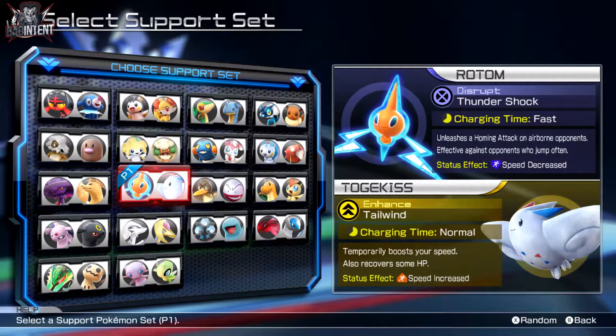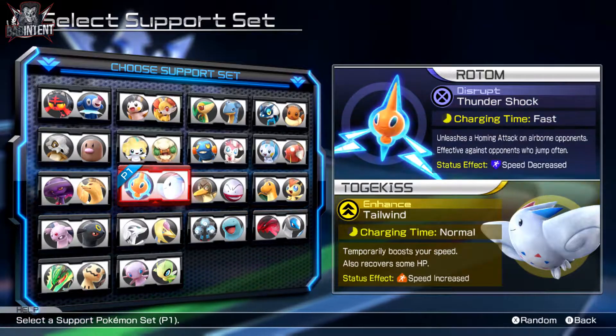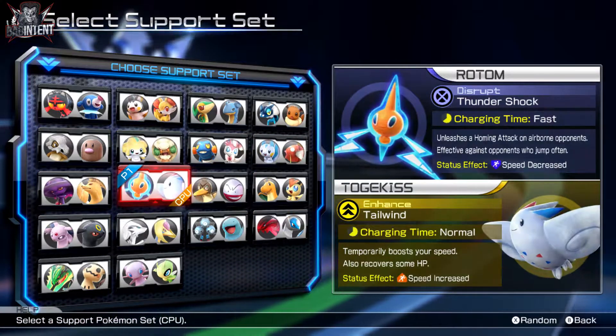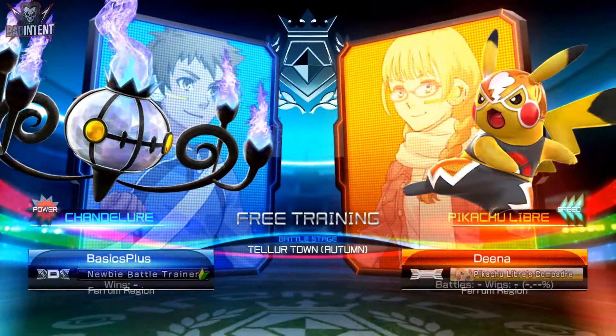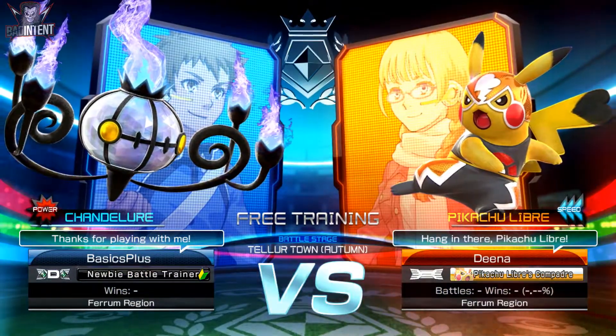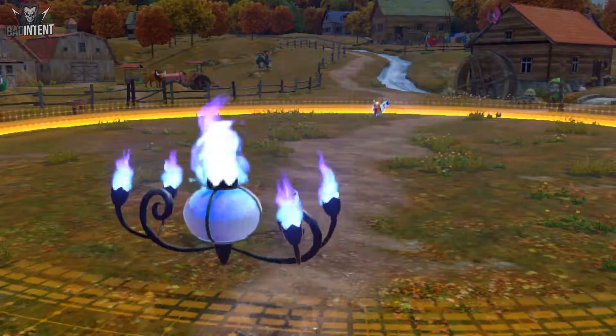The supportive choice here is Rotom. This completely disrupts Libre's attempts to use its wall jumps to gain HP, with Discharge, particularly in dual phase, and 8Y. Pikachu Libre is dangerous even if you can nullify its tactics. Low HP characters straight up have a hard time against it unless they also do obscene damage like Aegislash.